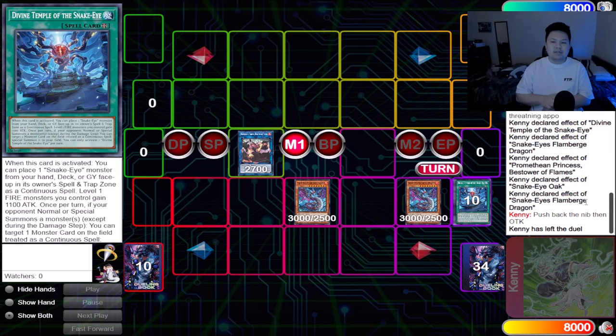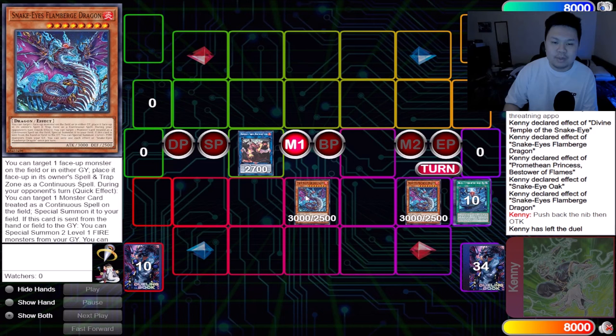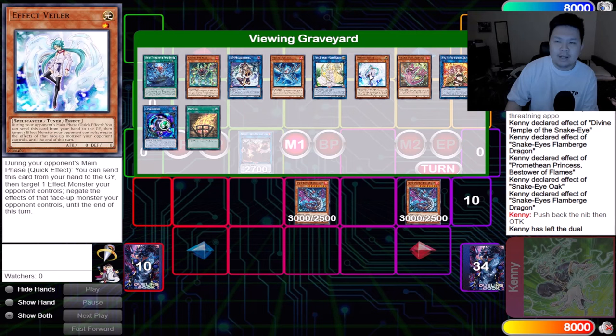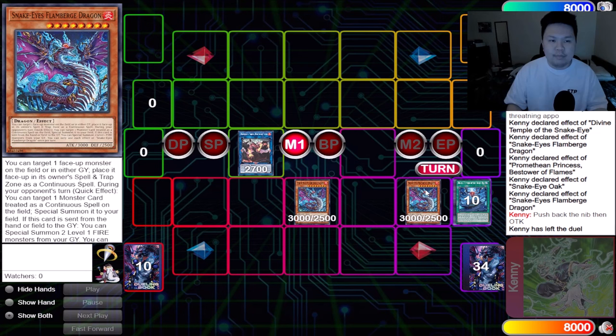So guys, that's pretty much the two Flamberge OTK. It does work because it is a one-card combo, and the situations where it works are very likely. You just need a Fire Engrave — which they'll have past turn 1 — and you need a Veiler, Droll, or Black Witch: 3 Wanted, 3 Diabelle Star, 3 Veiler, 3 Droll. That's like 12 copies of those cards, and you just need a starter. It can work with Black Witch, it can work with Snake Eye Ash. And if you get Nibiru'd, you can still kill them.